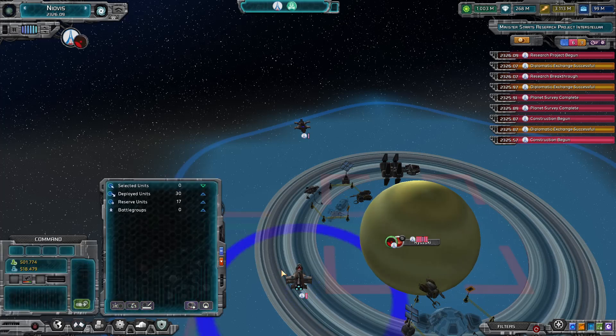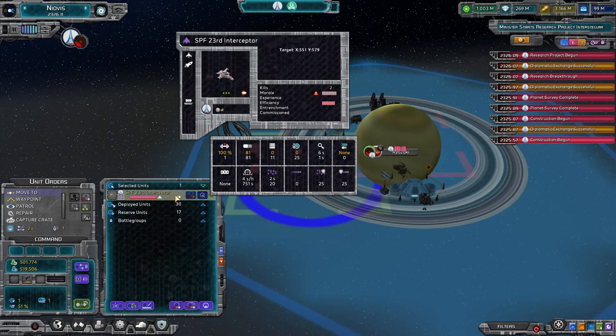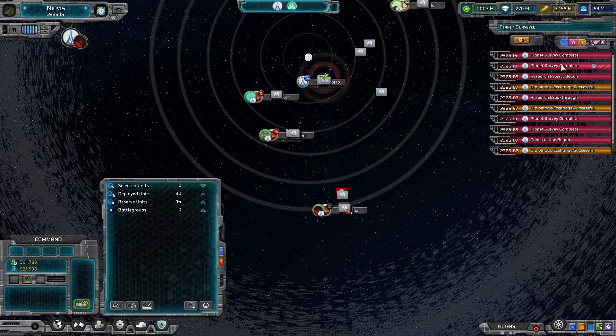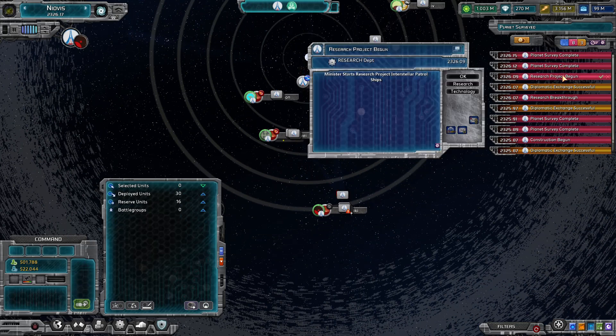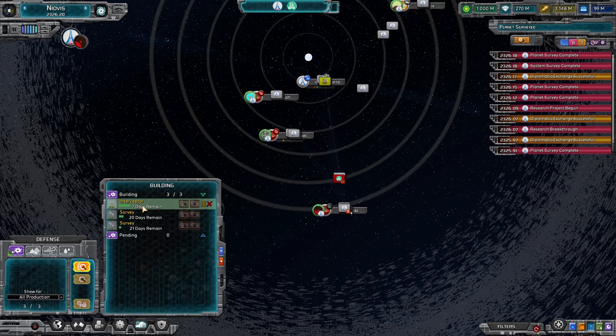Is this guy out of energy? No, he's not — he's just damaged I guess. Oh no, he's fine now. Interstellar patrol ships. What are we building? More surveyors. Okay. Go for it, buddy.